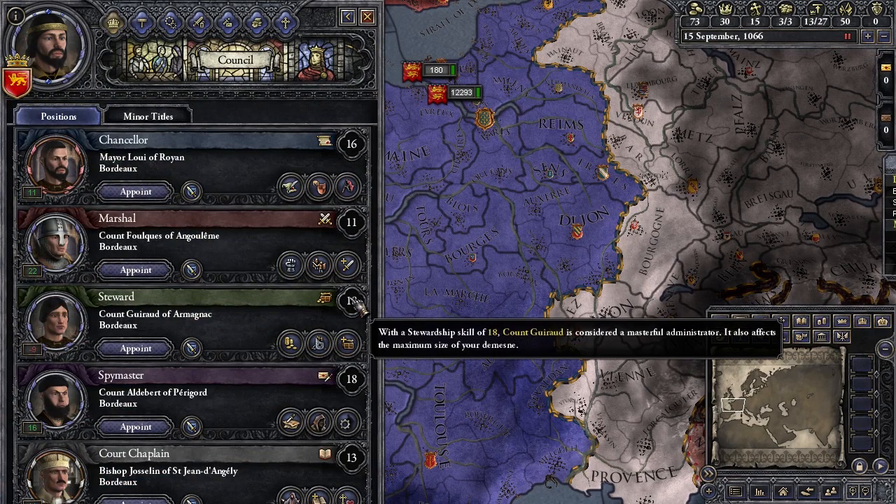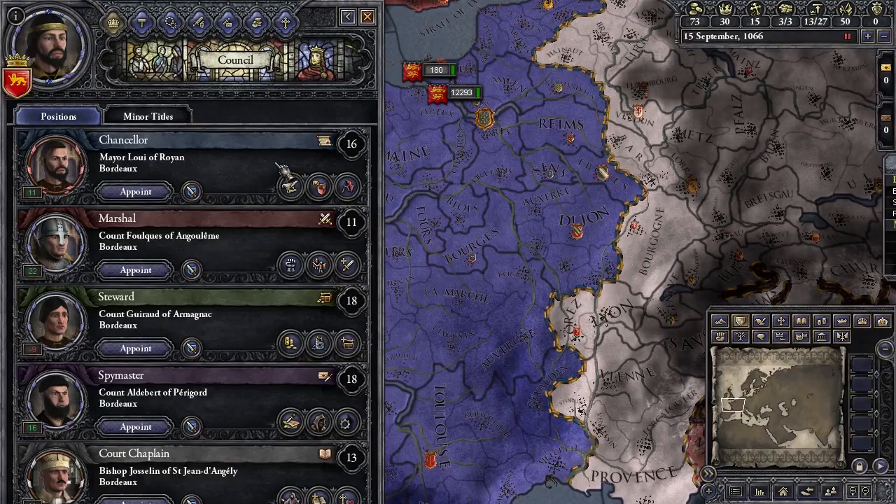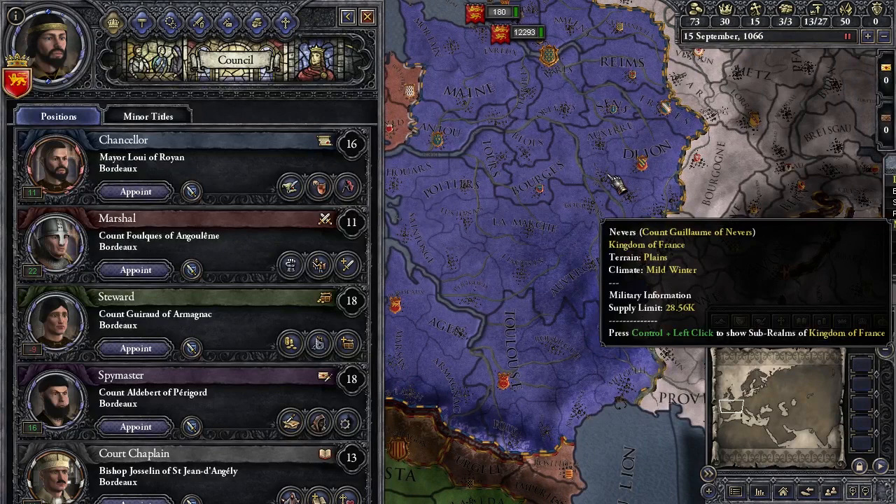You have a diplomacy person, a marshal, a stewardship person, an intrigue person, and a learning person. Essentially, you have one person in your council who advises you on each area — it's a game analog for that.